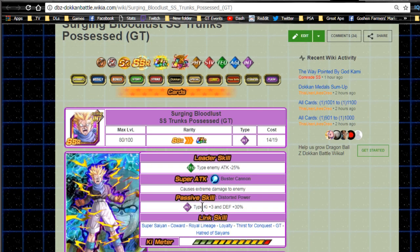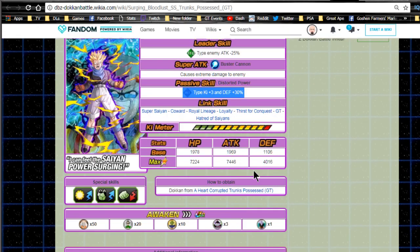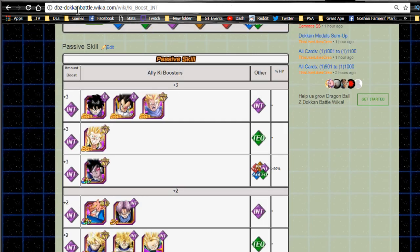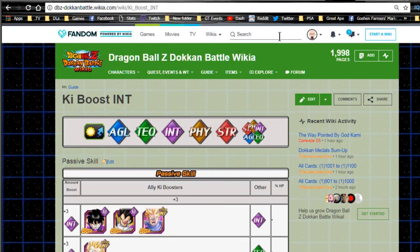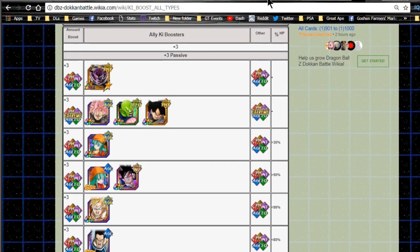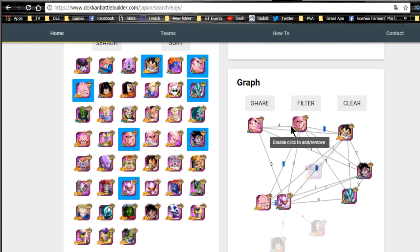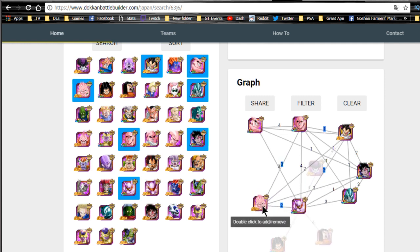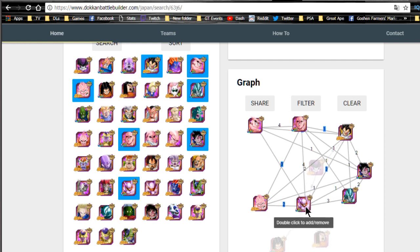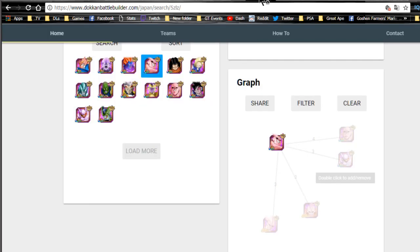The farmable Trunks only does extreme damage but gives Intelligence type Ki+3 and Defense +30, so he helps tank a bit more. He doesn't have good link skills and doesn't hit hard, but is an option if you need Ki support. You can check the Dokkan wiki, type 'Ki boost' in the search, and select what you're looking for. On the mono intelligence team, these two heal on their own and heal when linked together. Janemba tanks really well - throw him wherever the most attacks are coming in, and you can get good super attacks going.